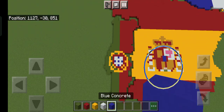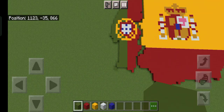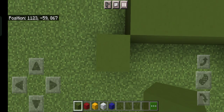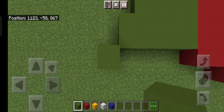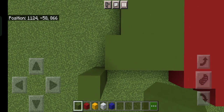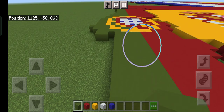Let's begin. I recommend you follow the coordinates at the top left if you want to copy along. Head down to this block which is at coordinates 1123867 in the top left, and place one block. Then going to the top right, add two blocks up.